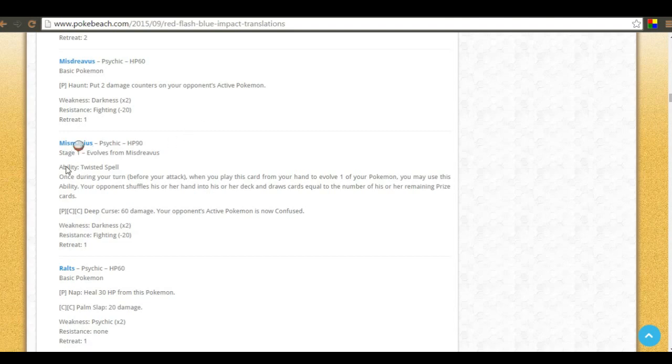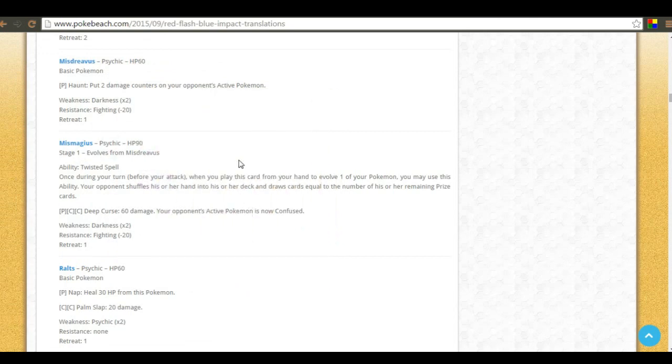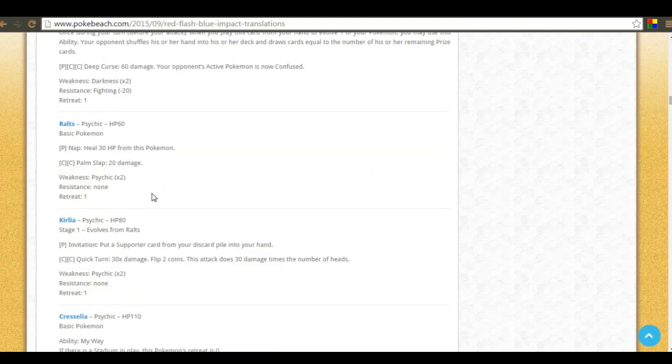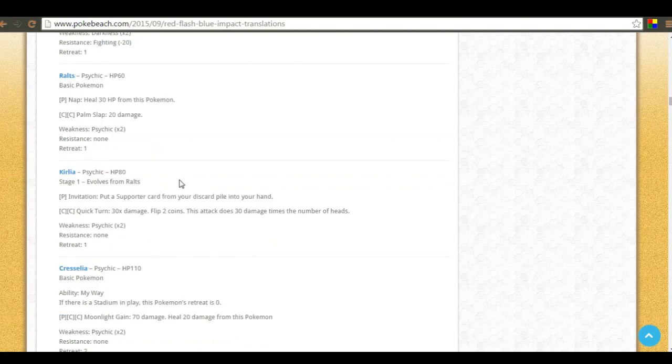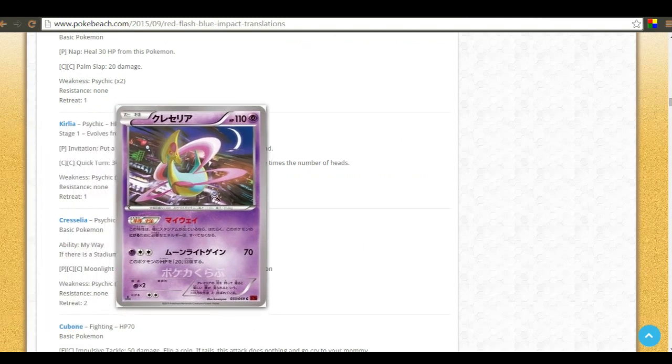Mismagius has the ability Twisted Spell — once during your turn, when you play this card from your hand to evolve one of your pokemon, you may use this ability. Your opponent shuffles their hand into their deck and draws cards equal to the number of their remaining prize cards. So if they have two prizes left, they draw two — a nice little disruption card.